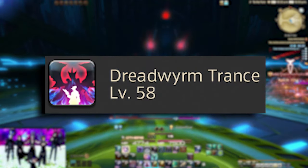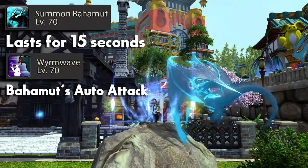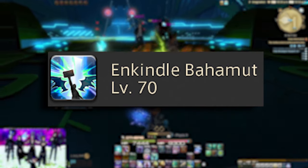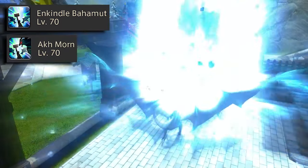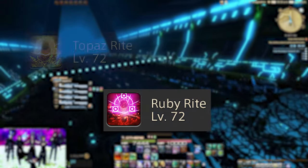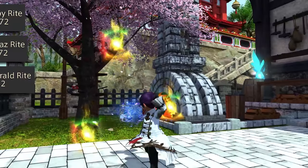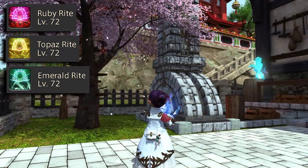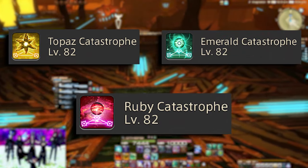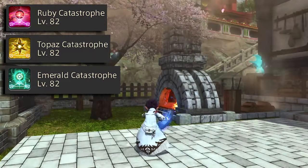At level 70, Dreadworm Trance upgrades to Summon Bahamut, which means you can literally summon Bahamut to fight for you for 15 seconds. You also get Enkindle Bahamut, which will make Bahamut execute Akh Morn, an insanely powerful AoE attack. At level 72, you'll get Ruby, Topaz, and Emerald Rite, which replace Gem Shine from now on — all stronger than your upgraded Ruins. At level 82, you'll get Ruby, Topaz, and Emerald Catastrophe, which replace Precious Brilliance instead of your upgraded Tri-Disasters.